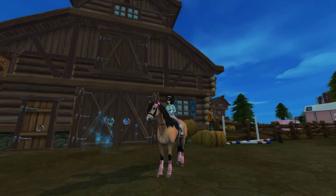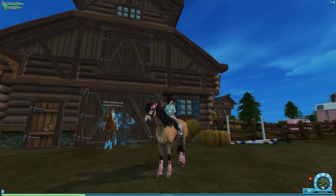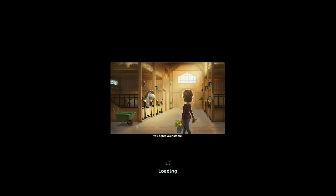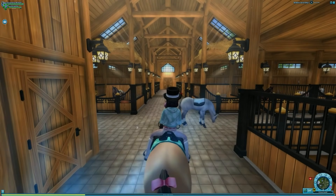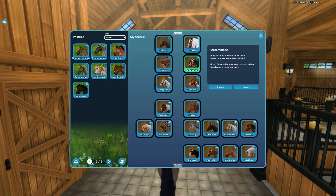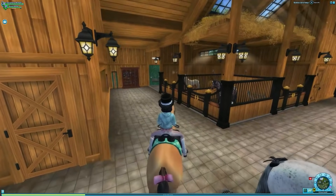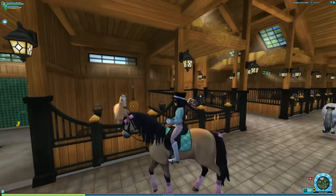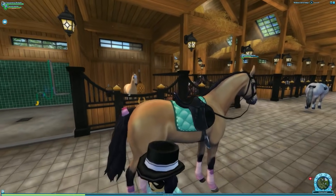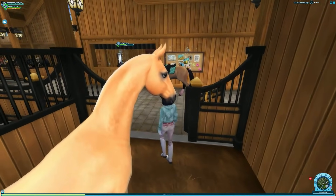We're in Star Stable — don't question the outfit, I have my reasons. We're conveniently outside my home stable, so let's head inside. I just don't know if I want this horse, but it's way too late now — Milo chose her and we've already bought it. Here she is, Pina Colada! She kind of looks like Teddy here. I think she might be a palomino — I don't know horse coats that well.